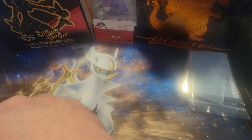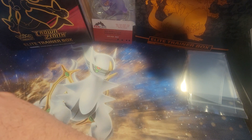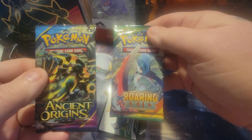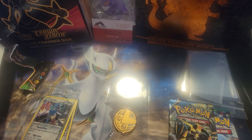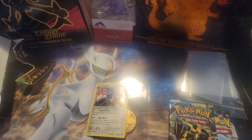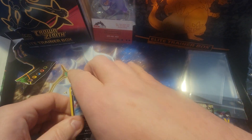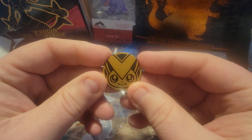CVS Knockout Mystery Box. Unless they've changed these, I know what's inside. We get an Ancient Origins, and we get a Roaring Skies. No way — it was Cosmic Eclipse in these before. What a surprise! We get this promo, and we get two more promos. Amazing, awesome. I'm glad that they upgraded these from Cosmic Eclipse to give you a better opening on vintage packs.